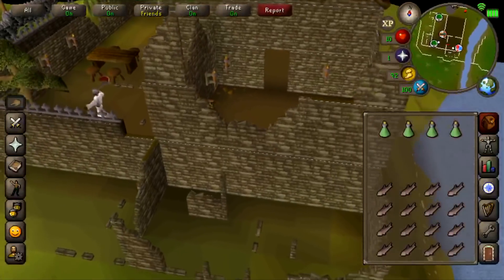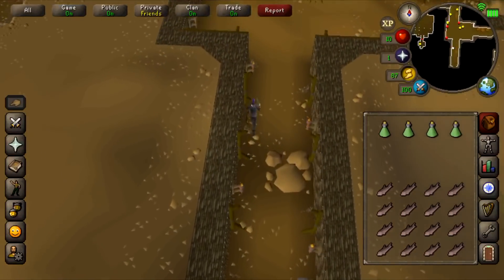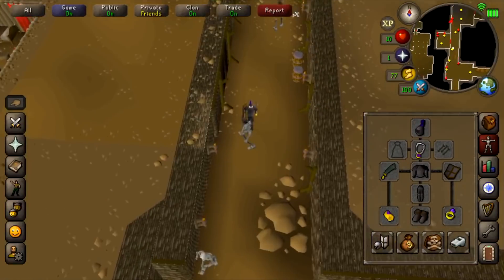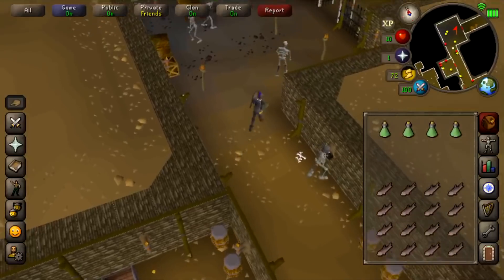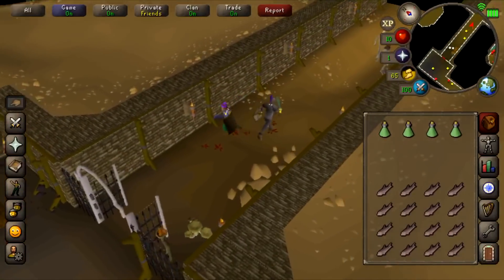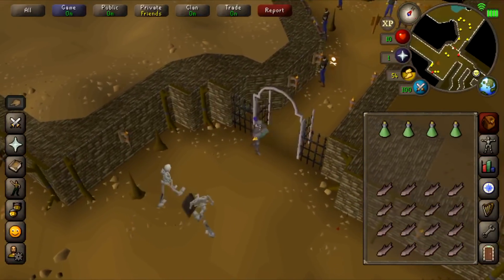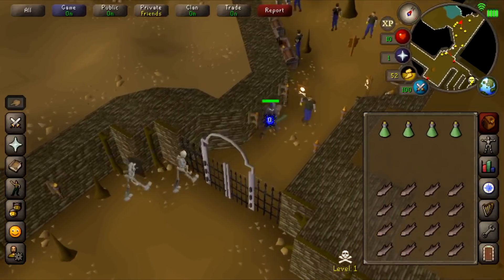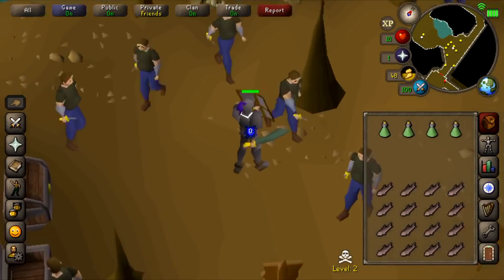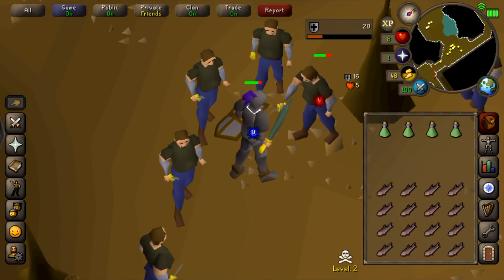We are headed to kill thugs in Edgeville Dungeon. Not only do they drop herbs that are worth a lot of money, but more importantly they drop clue scrolls. With a Ring of Wealth imbued you get a clue scroll at double the rate - usually 1 in 128, but now it's 1 in 64. More specifically, clue scrolls are really profitable right now because of all the influx of new free-to-play players.